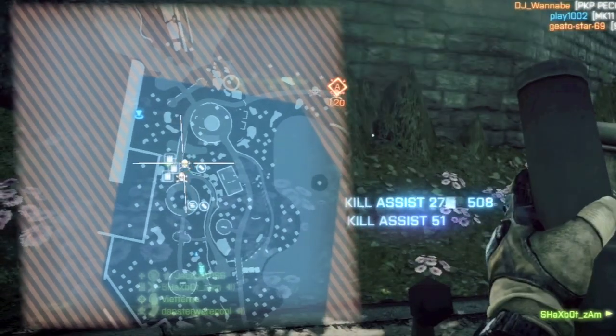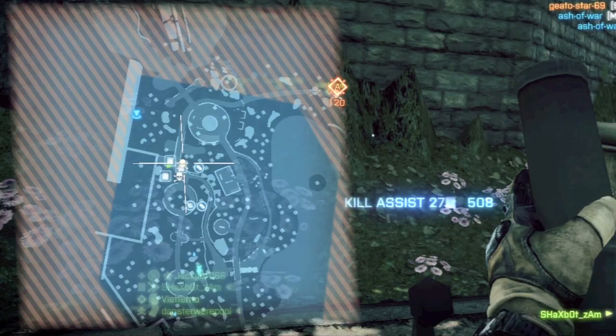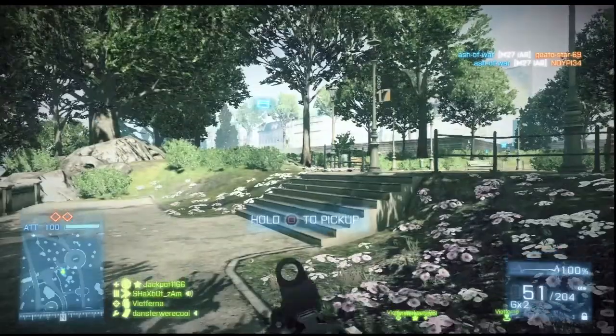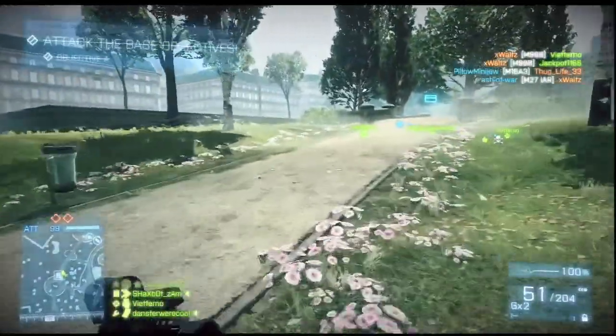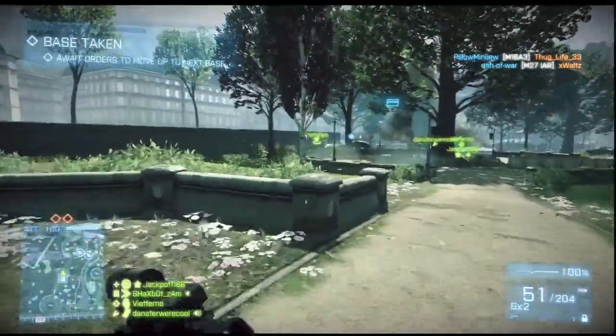The more mortars the better — trust me, I'm a professional. That's how you stop the enemy from hugging bomb sites. Kissy Boy Shacks by Zam with a quick tip — I'll see you guys later.